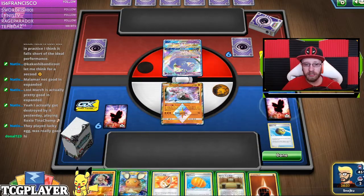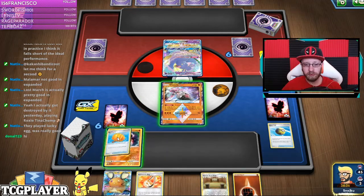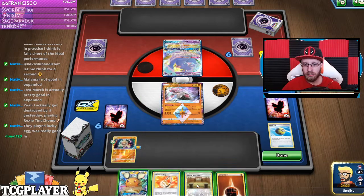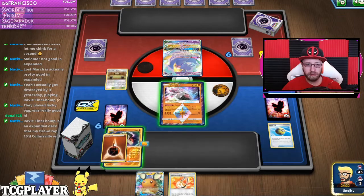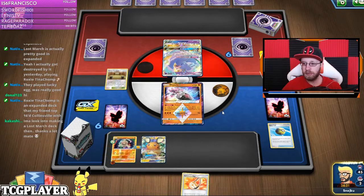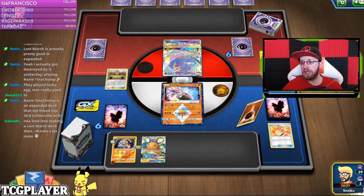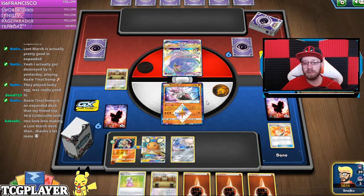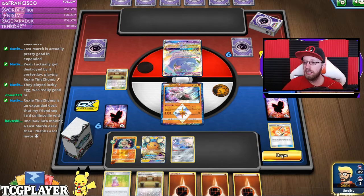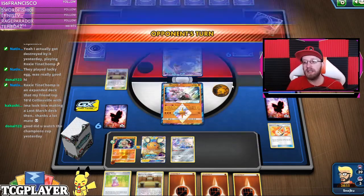Good morning! So I'm gonna go for Baltoy, of course, put on Big Charm, Dojo, and then I'm looking at making a Lost March deck. Like, Lost March just makes the most sense, to be honest — it's cheap, and you can still have it in Standard to a certain degree.